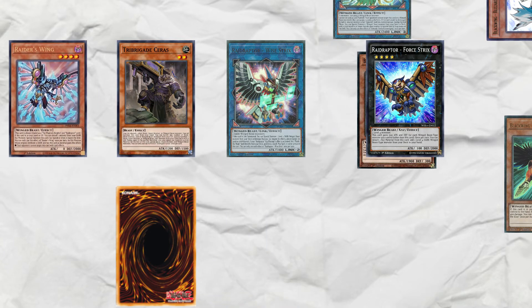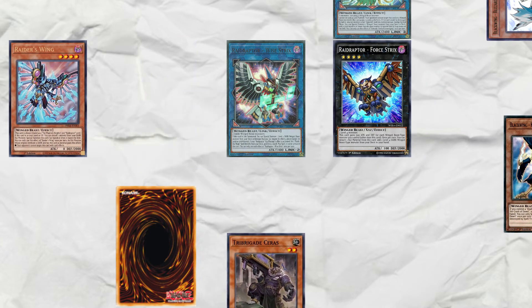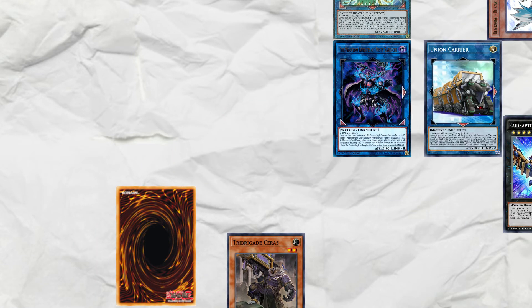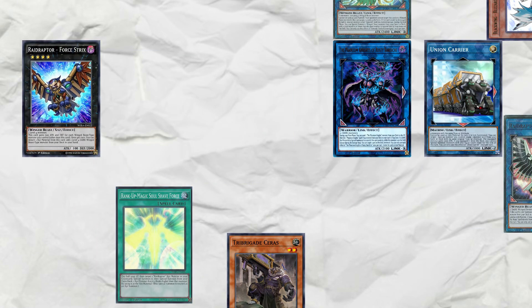Raider's effect summons itself by detaching material from Force Strix. Zephyrus' effect bounces Ceres back to hand to summon it. Link Ceres and Raider's into Union Carrier. Link Force Strix and Wise Strix into Bardish, then activate Shade Force to bring back Force Strix and summon out Infinity.